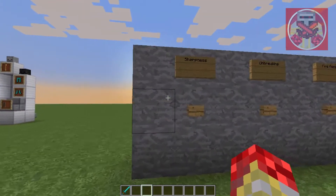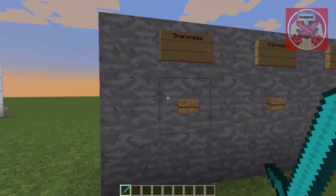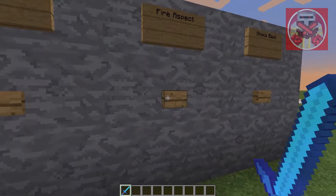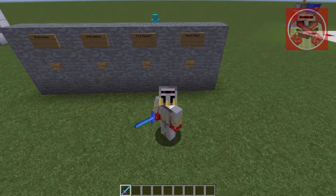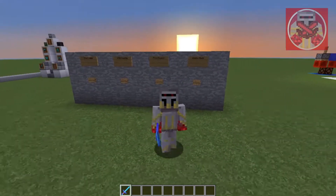Now we're going to come over to these command blocks and I'm going to show you how it works. So when I push this button with my sword, it applies the enchantment. In this case it's sharpness, unbreaking, fire aspect, and knockback. Just like that, and it only takes a few seconds — whereas doing it in survival takes like a couple of days, or could be weeks. You never know.